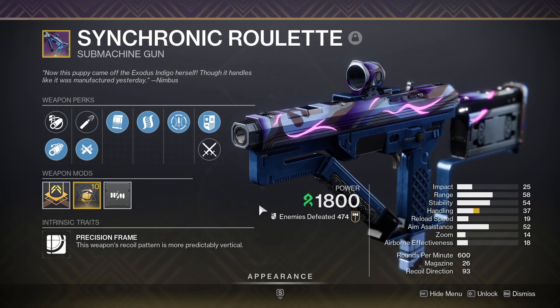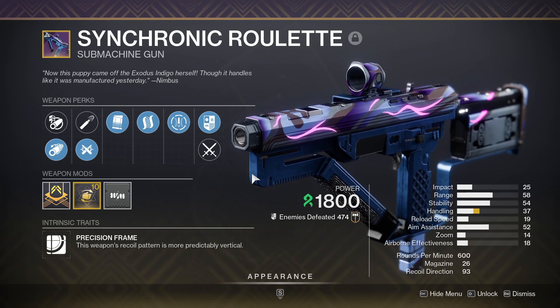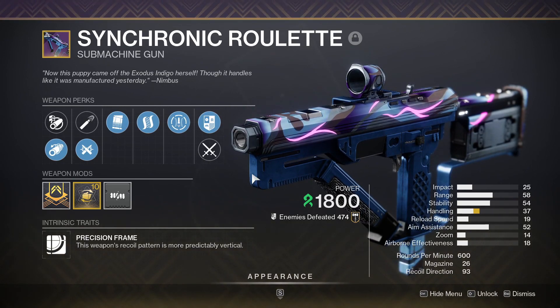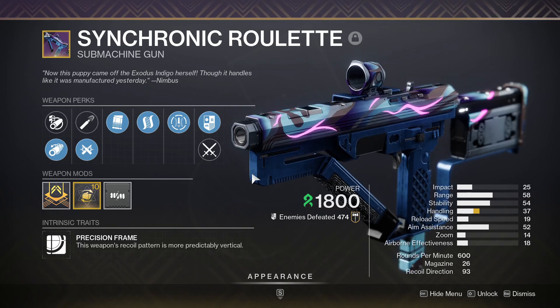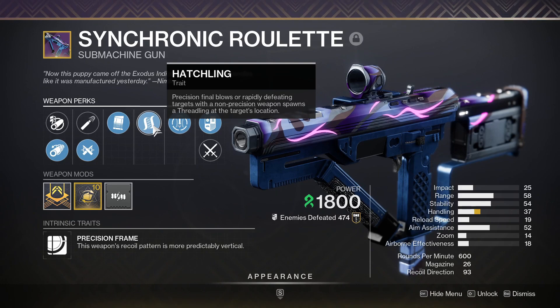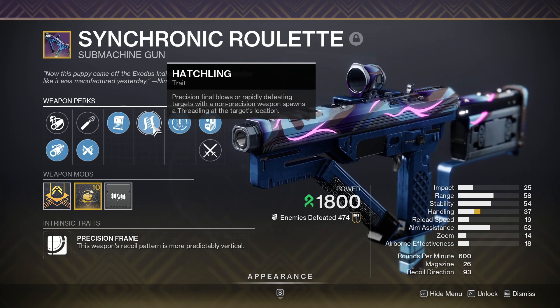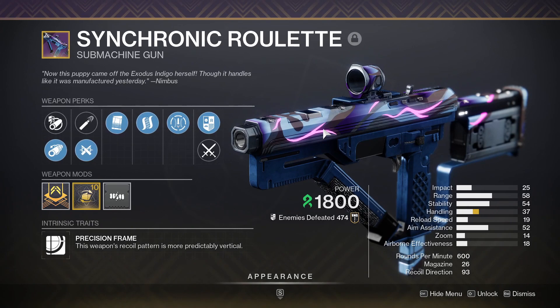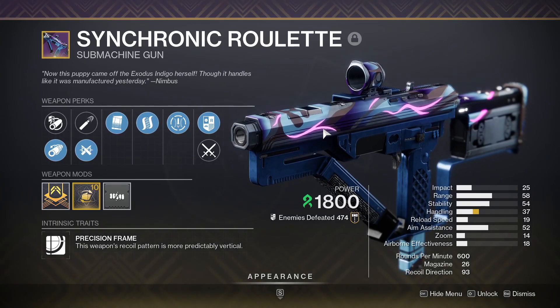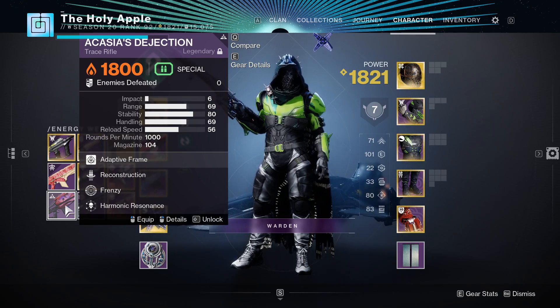The final weapon I'm using at the moment is Synchronic Roulette, another Lightfall weapon — it's the SMG at the lower firing speed. I know there's a trials one at 750 that I'm eager to get, as I have a feeling it'll be better than this. For now this one is doing me pretty well because not only does it have nanotech rockets like the machine gun, it also comes with the perk hatchling, which allows you to spawn threadlings — the weird green shark things you see swimming through the environment blowing up enemies. It's not my perfect roll but I've just used it and quite enjoy it.